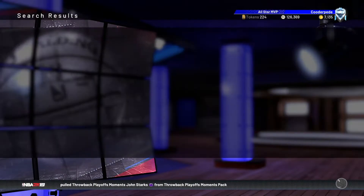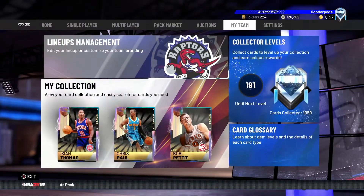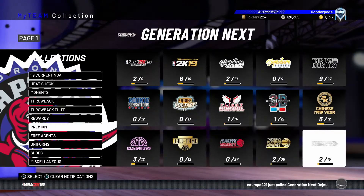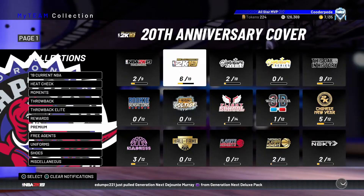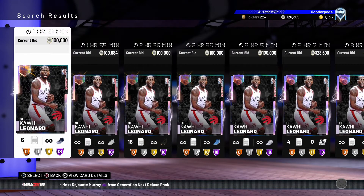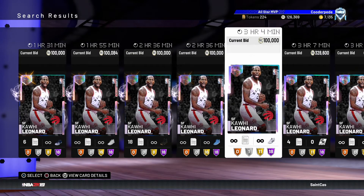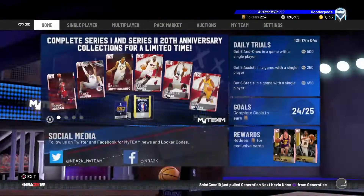A quick price check on the new Galaxy Opals: Kareem is selling for around 600K. It seems like all Galaxy Opals when they first come out sell at around 600K. Luka Doncic is still around 600,000, Paul George is still going for around 500,000, and Kawhi — there's not many of him up actually — is selling for still around 400K. I guess everyone who buys him actually uses him on their squad.